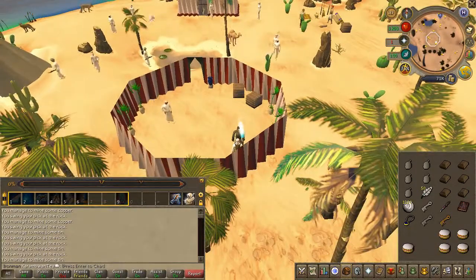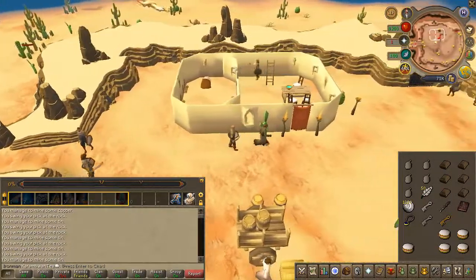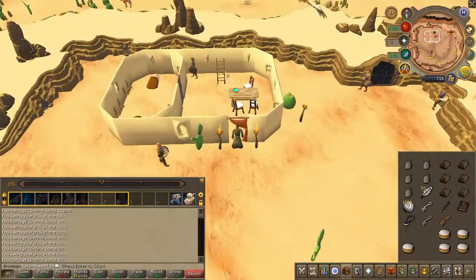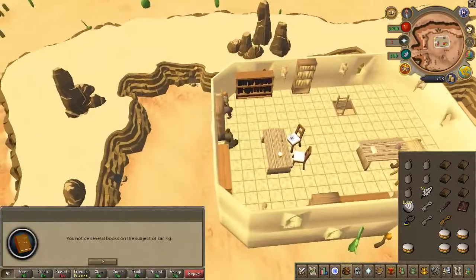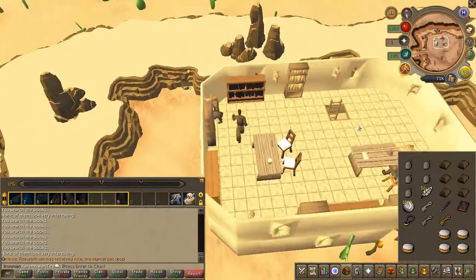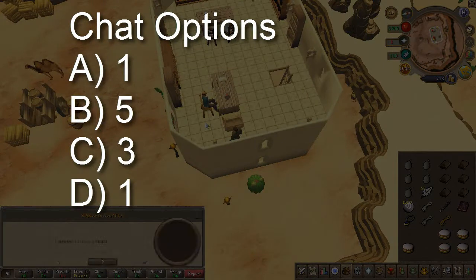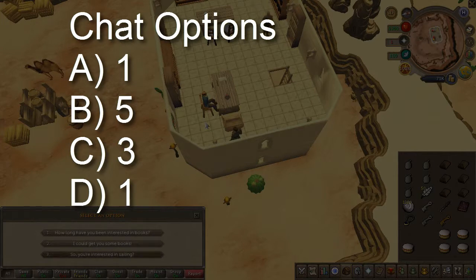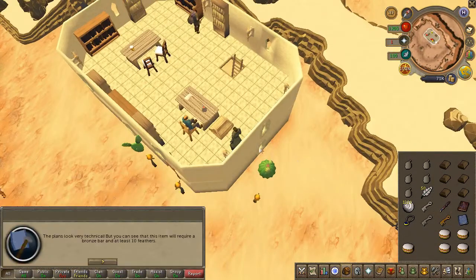Next, head to the desert mining camp. In the same building with the jail cell, head upstairs. Search the southernmost western book to notice the books on sailing. Then speak to the guy sitting on the chair. Chat options are on screen. After the conversation, open the chest near him and obtain the plans.